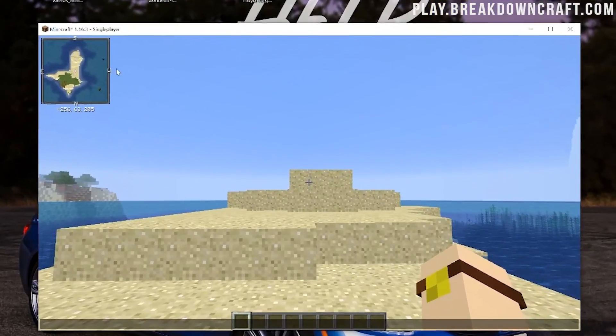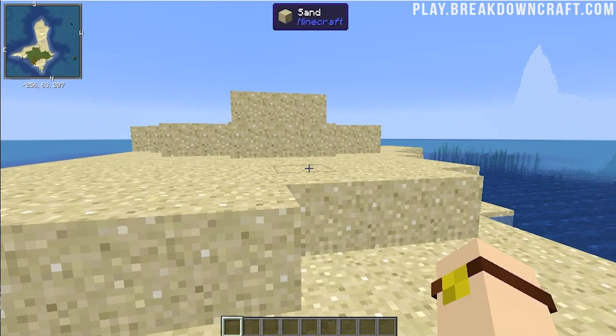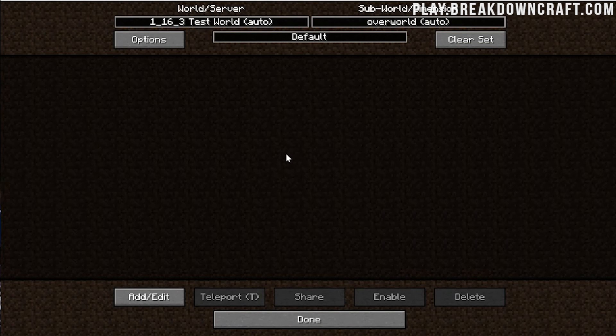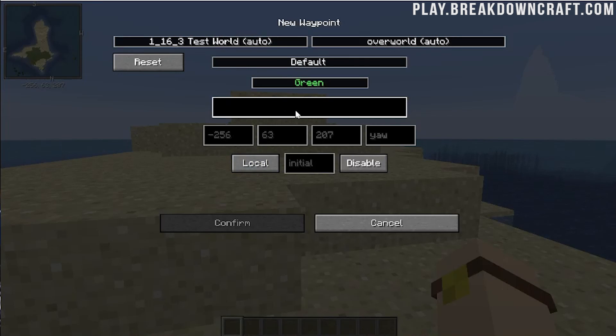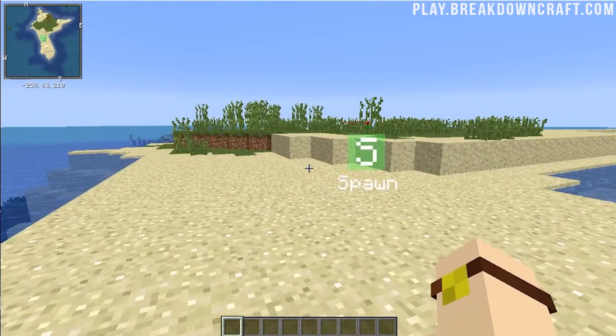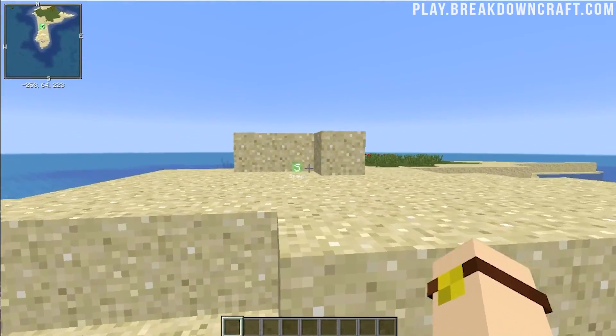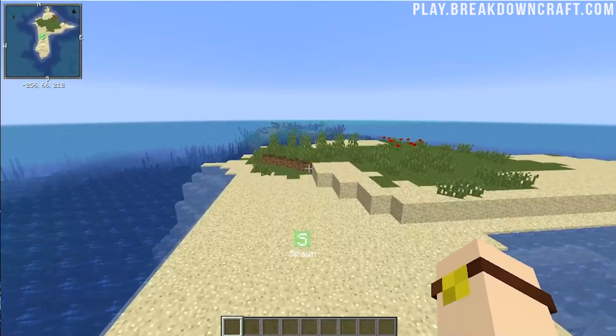Here we are in-game. As you can see, our minimap is up there in the top left. I is going to allow us to zoom in, and O allows you to zoom out on the minimap. Then we can go ahead and hit U, and this is where we're going to be able to add waypoints. We can go ahead and name this, for example, 'Spawn', confirm, done - and now we have a Spawn waypoint. Even if we go behind a wall, we can see the Spawn waypoint through that. So that's the minimap.